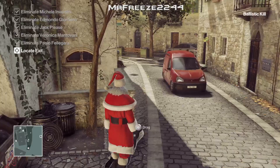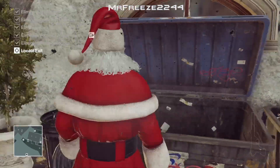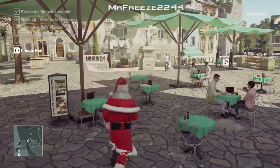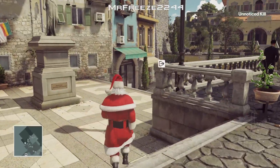Once you've done that we're going to hide his body just to be safe. Stick him in the bin and then we're going to head to the car exit — which was only taken away for the elusive target, this car exit, it was only taken away for the elusive target.